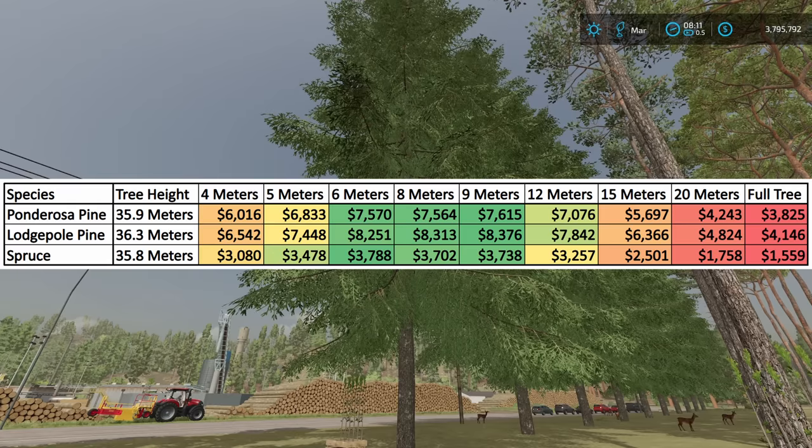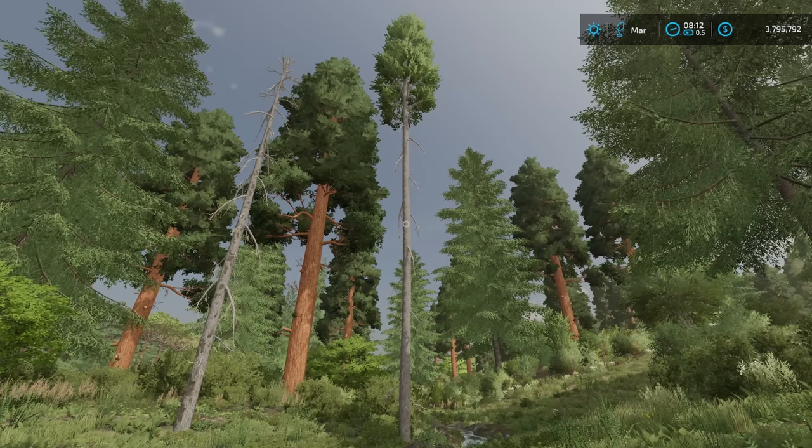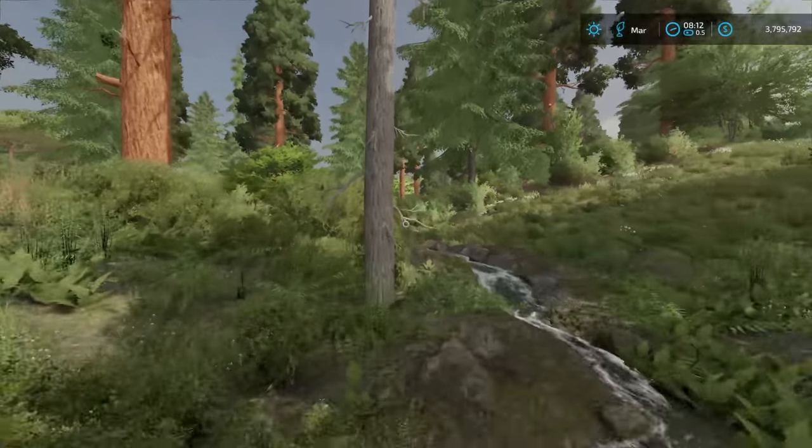Well, that settles it for the platinum expansion in Farming Simulator 22: your lodgepole pine is the most profitable tree. Since I can't cut down any sequoias, I'm going to go and cut down a whole bunch of these.